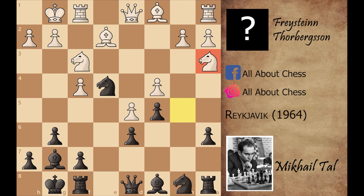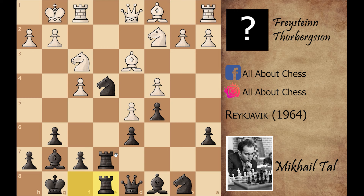Mikhail Tal played rook to a7, a very good move preparing rook to e7. White played bishop to d3, attacking the knight, and Mikhail Tal saves it with rook to e7. Now knight to c2, rook f to e8, making the battery on the e open file, and now rook to e1.